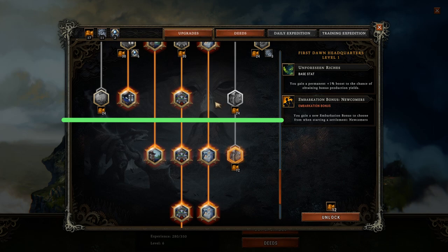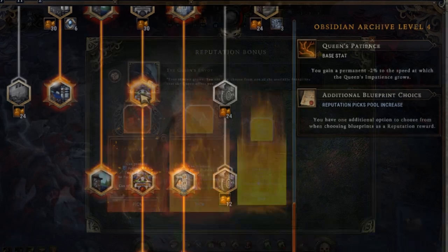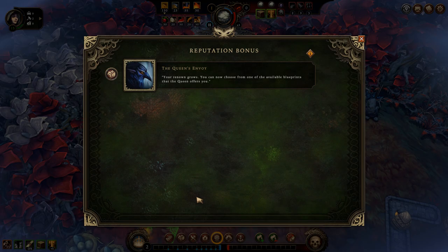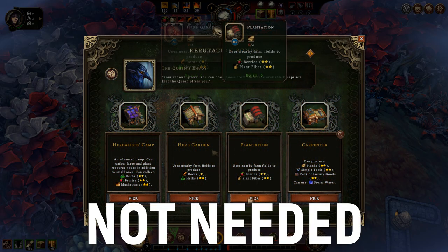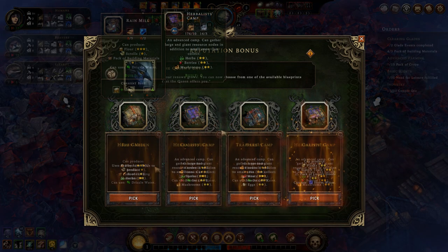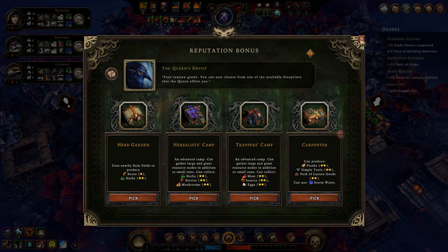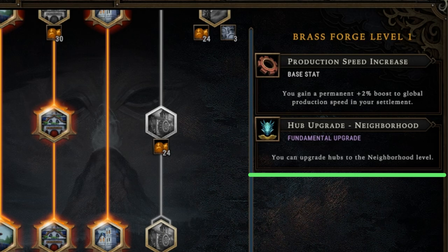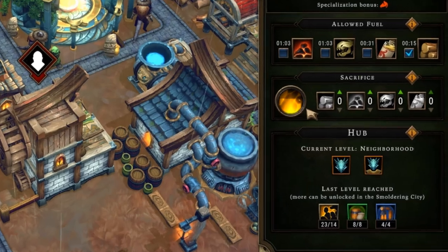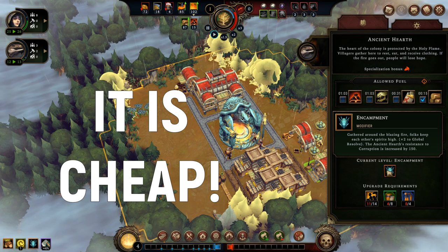Moving up to the next upgrade line, Obsidian Archive level 4 lets you choose from more blueprints, which — same as cornerstone choices — can be problematic when you don't get anything you want or are able to use at that point. So having an extra choice each time is very useful. Brass Forge level 1 is another must-have as upgrading your hub to the neighborhood level gives you another bonus and it is rather cheap to do in every settlement.